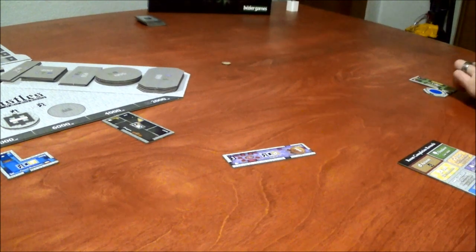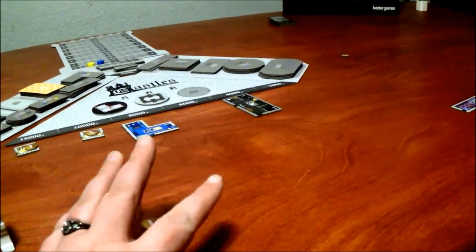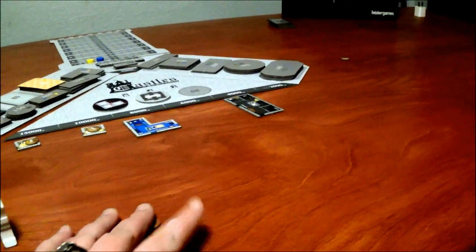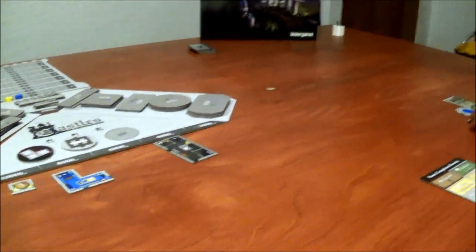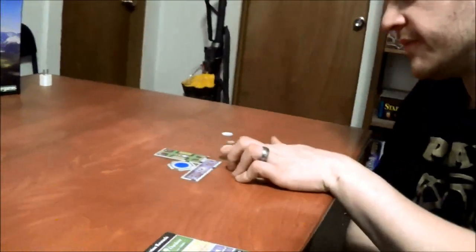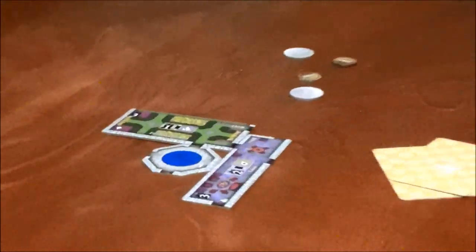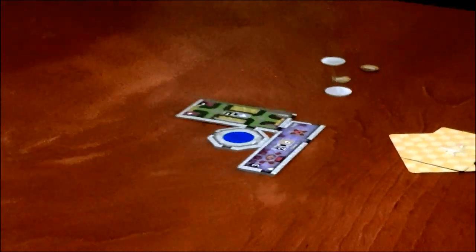I pay $5,000 to the master builder, and then take this tile and the coin on it. I'm going to connect him like this, because that will leave enough room that I can theoretically connect something to that entrance and complete him. By the way, he paid me $6,000.